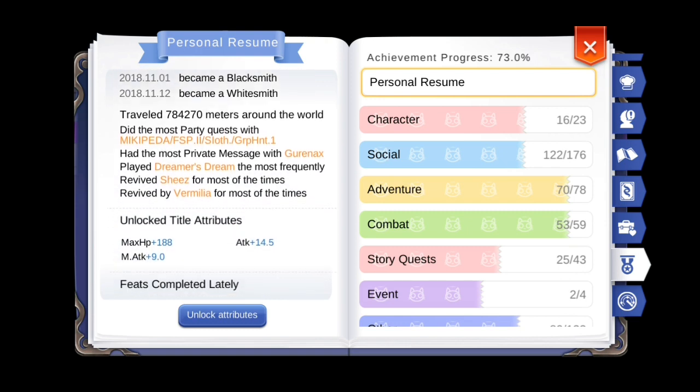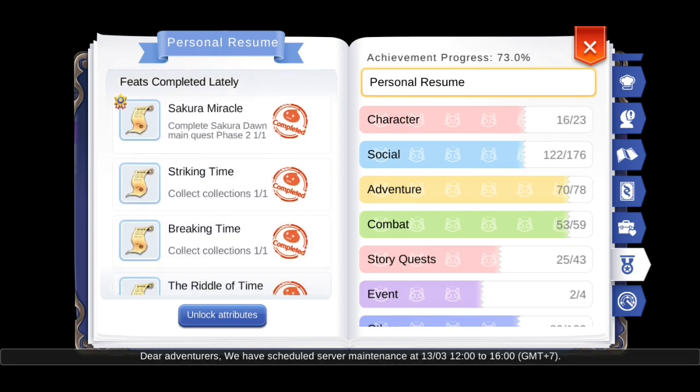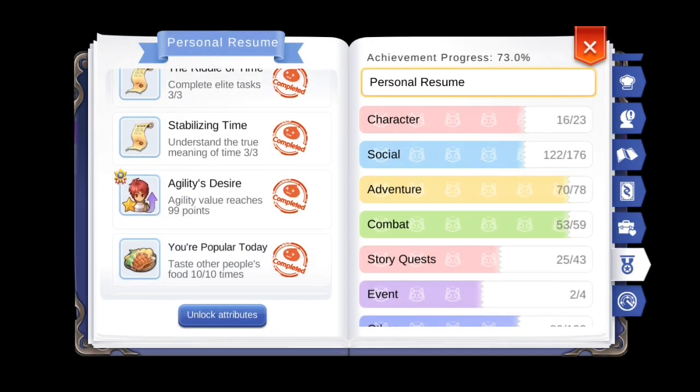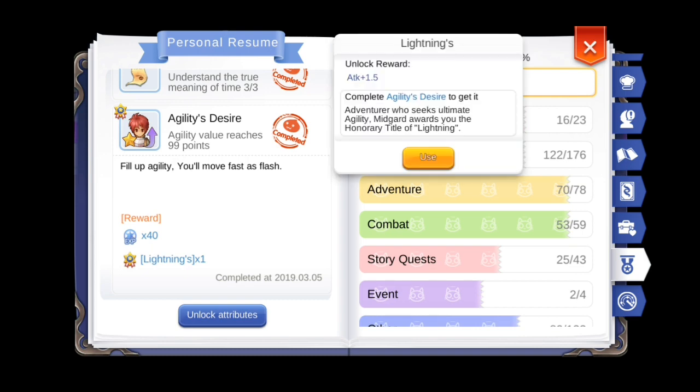The Adventure Book records various things you've done in a game — for example, your progress through the story, how many times you've used Playdead, and other things like that. But more importantly, it records the achievements that you've done. For example, this Agility's Desire achievement gave me 1.5 attack for reaching 99 agility.